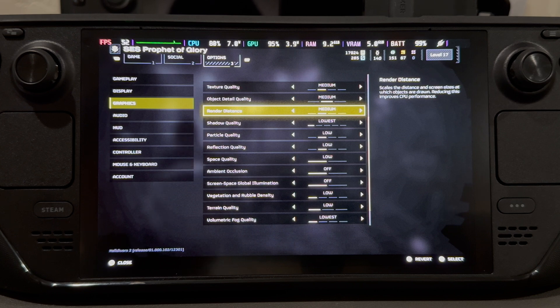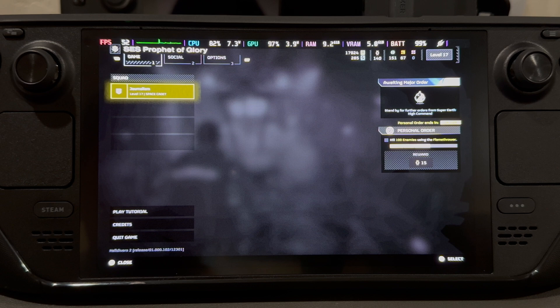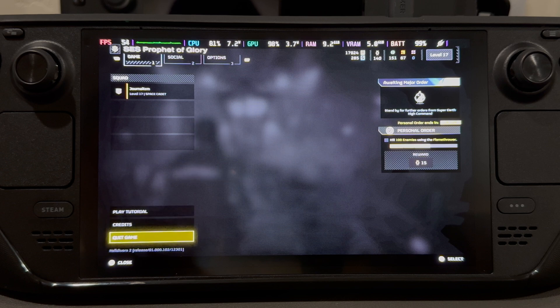Now that we have all our settings like so — I'll have this all listed in the description below — we're going to exit this game. We're going to gain about eight to ten percent by making some of these changes. So we're going to exit the game — quit game.